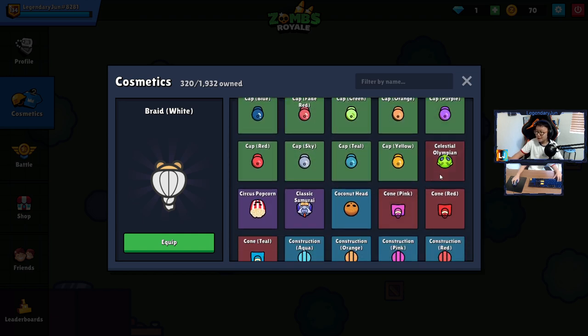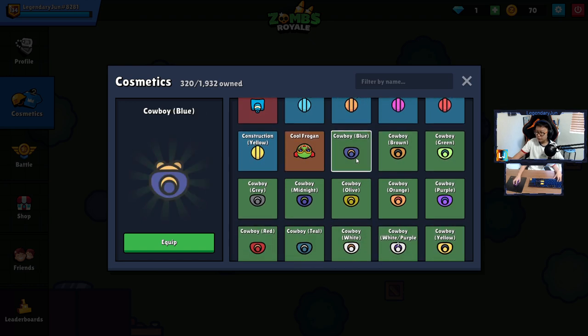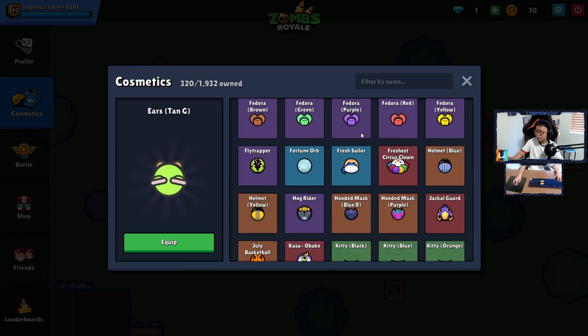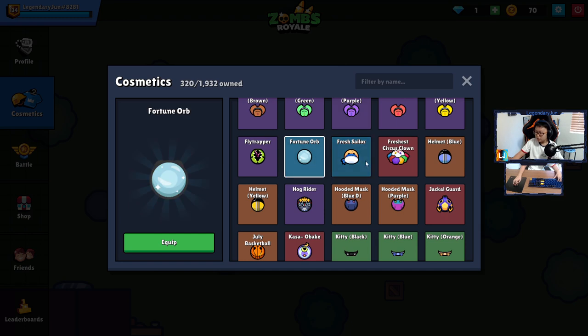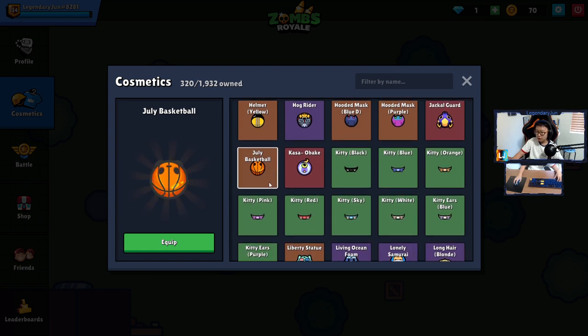We got mostly all the braids, Brim, Camos, all the Caps — that's a lot of caps. Celestial Olympian is pretty sure from this season. Circus Popcorn is from the clown season. This one's from the samurai season, and I think this was from the summer season. We got the Cones, Construction, Coal, Frogan from the summer season, Cowboy, another America skin, Ears, Fancy, Fedora, another circus skin, and Fresh Slater — not sure what season that's from.